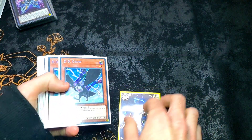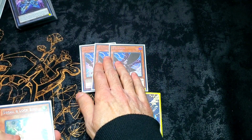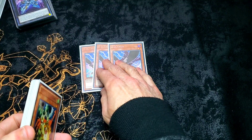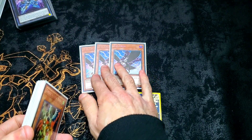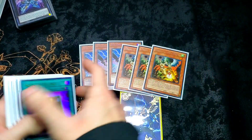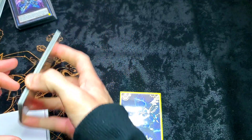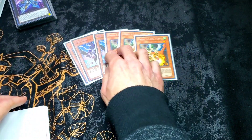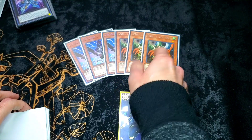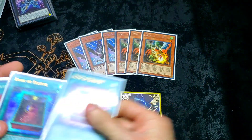Moving on to the side deck: three DD Crow. Hitting essential cards for certain decks — you hit the Unchained at the right spot and you can really cripple them. Triple Droll, because search decks do exist: Floo and Rescue Ace to an extent. Use this on their Prosperity and shut them down for the turn completely.